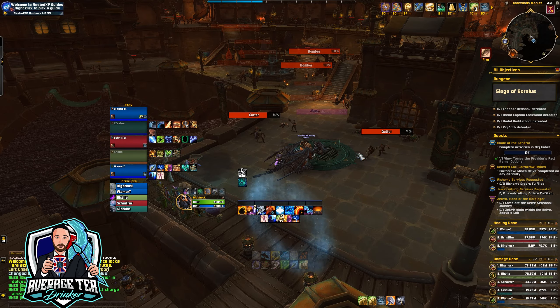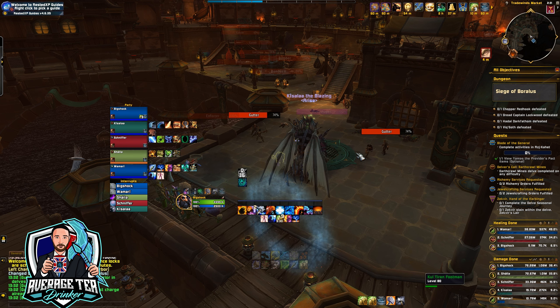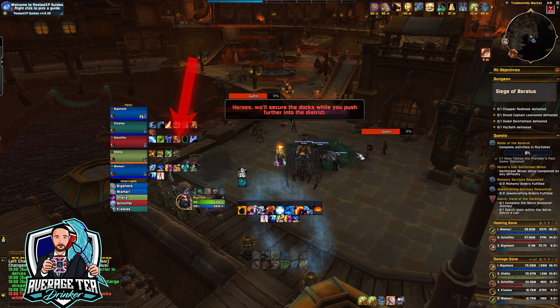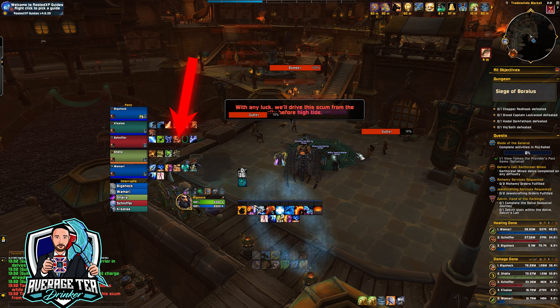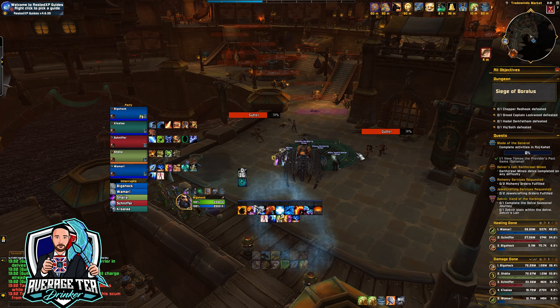Starting off, instead of the different faction starts like it did before, it's now always going to start you on the Alliance side of the dungeon, making it consistent for each run. You were able to jump over the side and go across the water, but they've fixed that — it'll now teleport you out of the dungeon, so you will have to go the normal way.